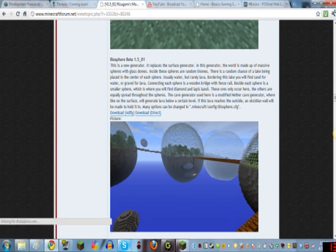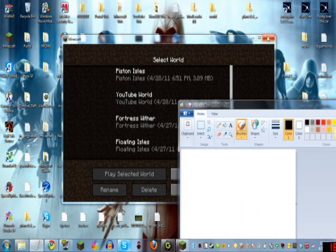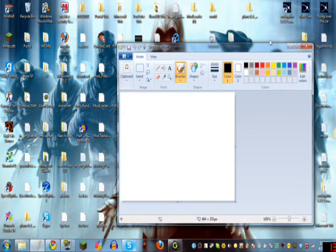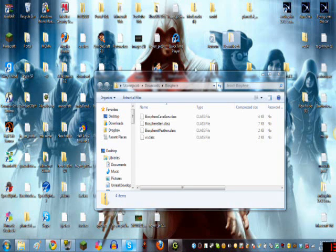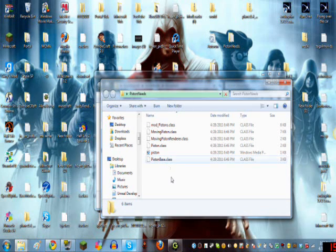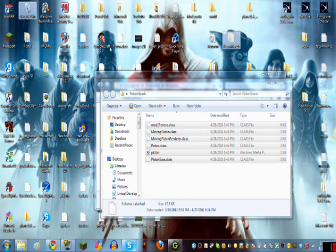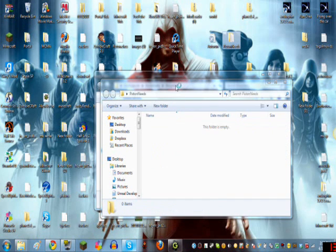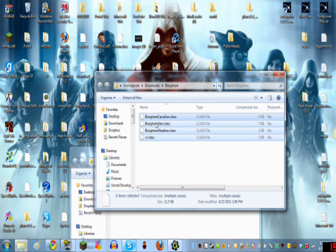I'm just going to directly download it. Let me close out Minecraft. Let me close out Paint. First of all, let's delete the Pistons Mod stuff that we don't need anymore. I'm still going to keep it the same folder name only because I'm not going to take the time to rename it in the middle of a video. Then, like in my other video with the Pistons Mod, you extract this stuff into here.